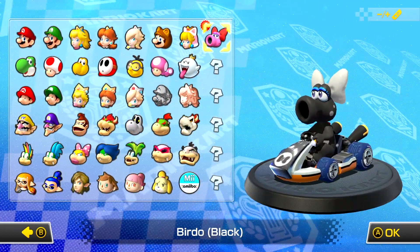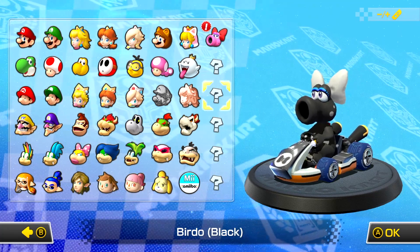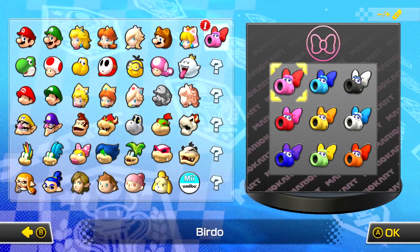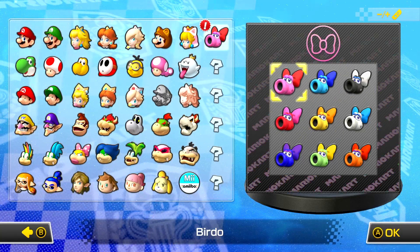We're going to be playing with a new character that just dropped — Birdo. And as you can see, they're adding 5 more characters to the roster for the leftover maps. So I can't wait to see who else is going to come. Although we have all these colors, we're going to play regular Birdo for now.